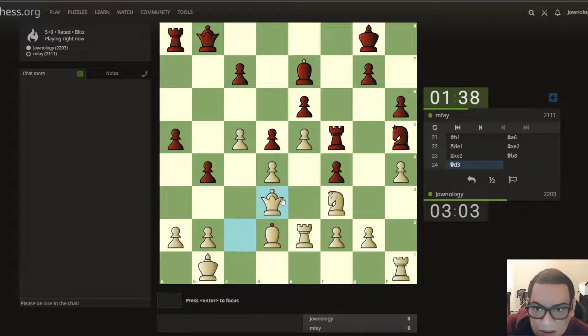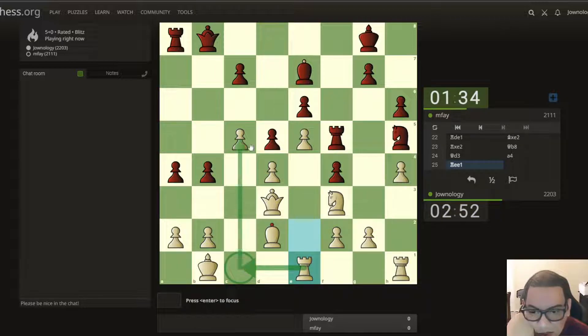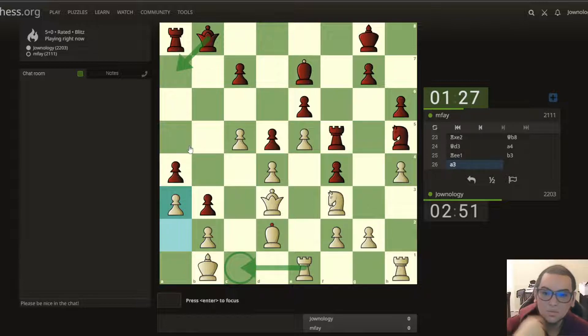Let's bring this one here — yeah, that's fine no matter what. Okay, this position is not good so let's bring this one here. Yeah, let's bring this one here, so we're good. If he wants to exchange queen to queen, I'm going to do that.